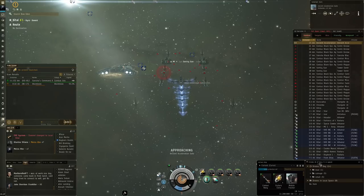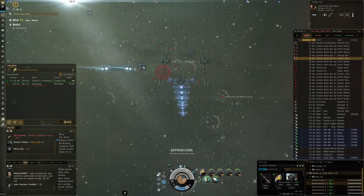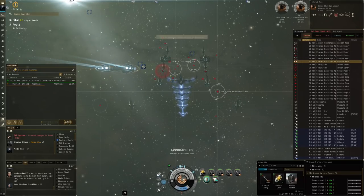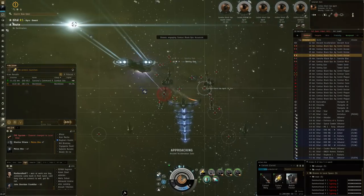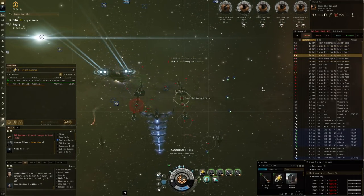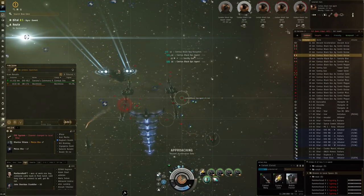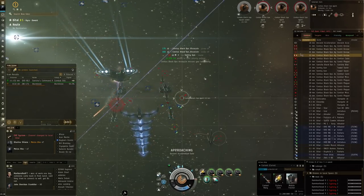My idea here is I'm going to use the medium drones. They get a nice bonus to HP and damage from the Curse. These guys should technically have a very easy time surviving in this site, and I can just let them loose on the enemy. The question is whether these Hammerhead IIs will have good application on these small enemies.